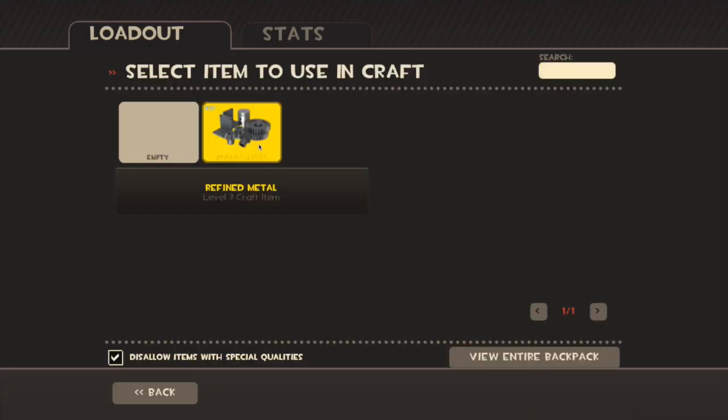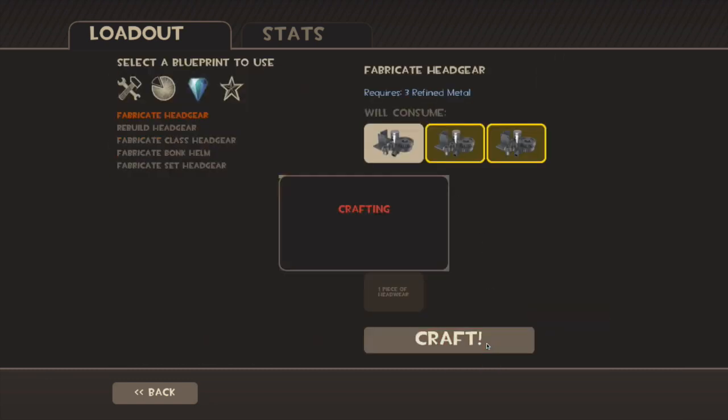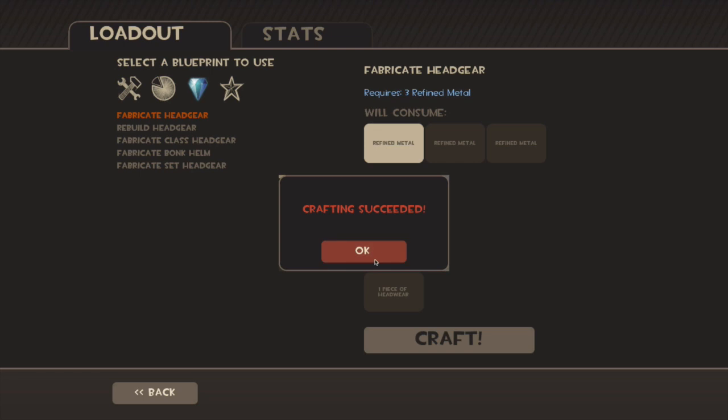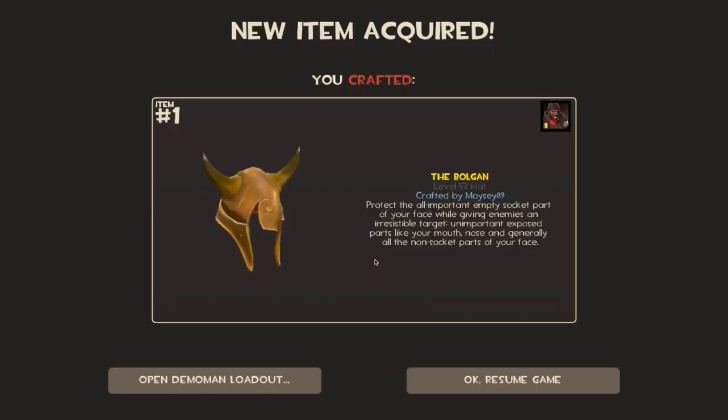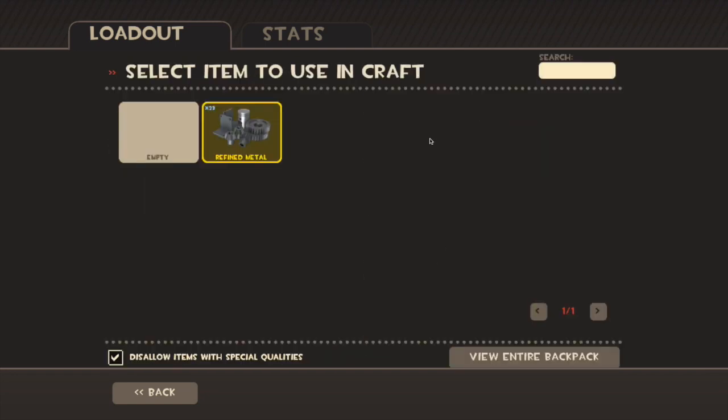Refined metal, let's get this metal in here — three bits. Craft me a beautiful hat. Crafting succeeded! The Bulgum? I don't know if I've got that one guys, I'll have to check, but it looks like a pretty nice hat. I've never seen it before, I don't think. Alright, down to the next hat.